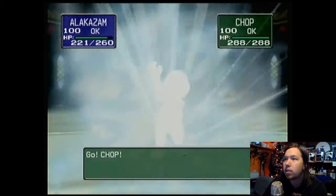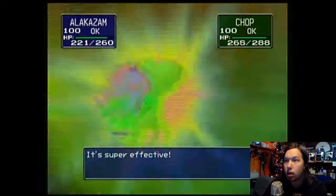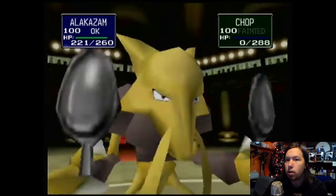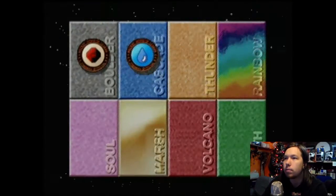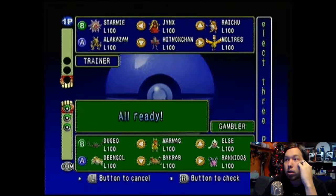Alakazam might sweep this one for me and get me another perfect. The remaining Pokémon count is three to one. Alakazam is one of the fastest Psychics. Raichu is like the fastest Electric — well, I think Electabuzz is faster. But Raichu has a higher Special, and it's not as physically focused as some of the other Electric types. And Jinx because of Psychic and Ice — she's actually kind of fast as well. Not as fast as Alakazam or Raichu, but that Psychic/Ice combo and putting people to sleep is pretty effective.